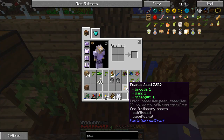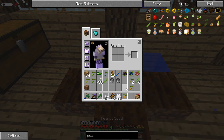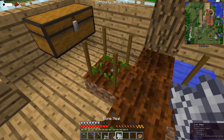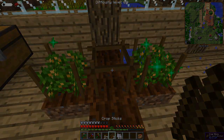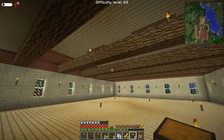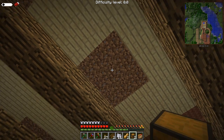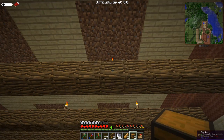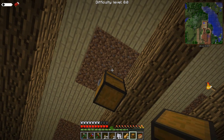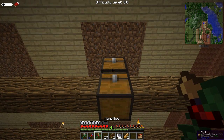Somewhere up here I'm going to have an auto farm — I may just need to do a planter for now. I'm going to have the farming process bringing peanuts down from up there and into a chest. That may mean I need to put a planter just there and have that automatically coming out, so I may need to put a chest underneath that one instead of on top of it.